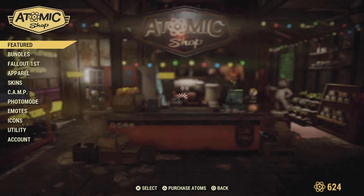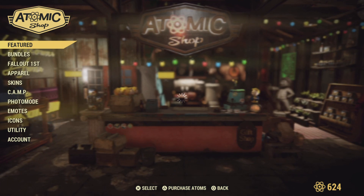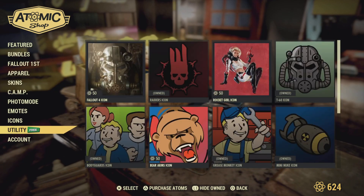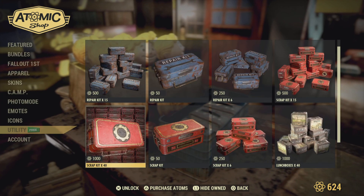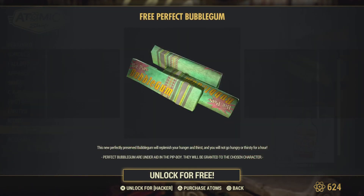I'm going to the Atomic Shop to see what new thing they gave us and what's on sale. Going down to utilities, they gave us today three perfect bubblegum. It replenishes your hunger and thirst — you won't go hungry or thirsty for an hour. That's a good one!